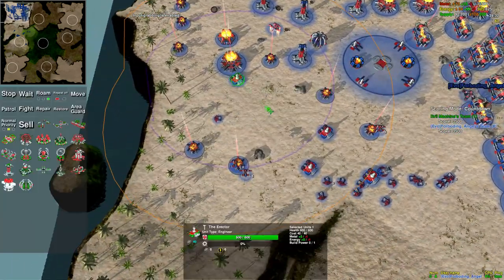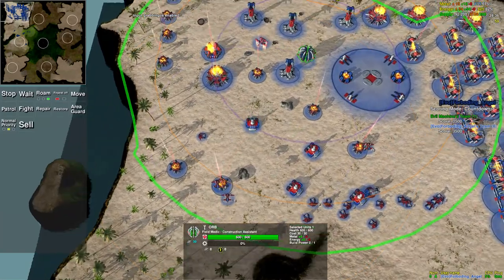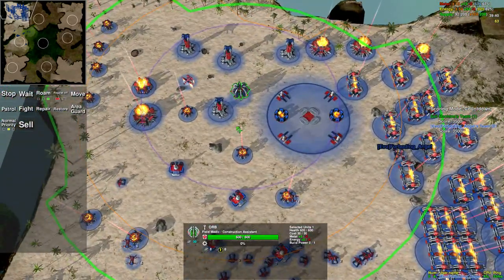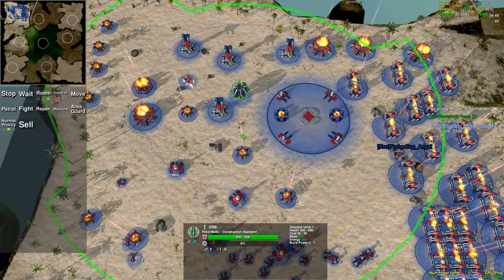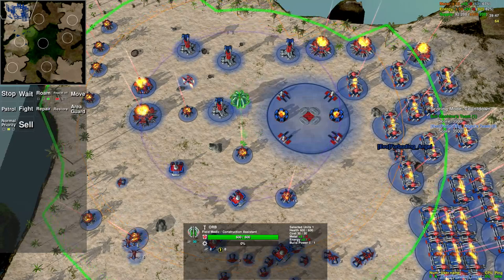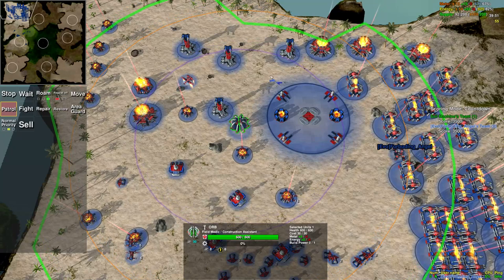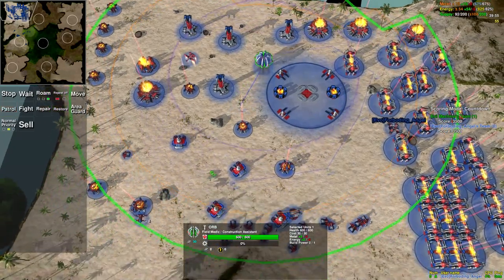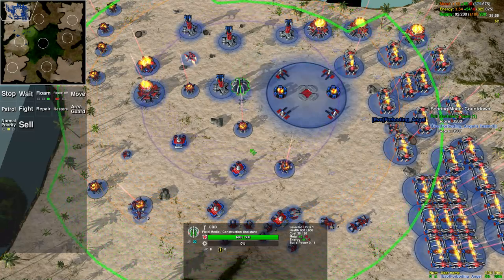Another thing you can do: let's say you have an orb. An orb has a lot of functions, but one of its primary functions is just to help out. By default an orb will help out if it happens to be in range, but it's sometimes helpful to give them a patrol order throughout your base so that anywhere an orb can help out, it will.